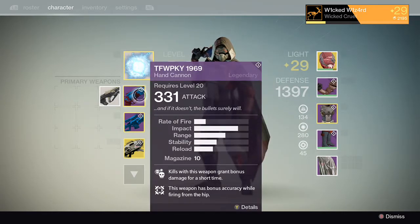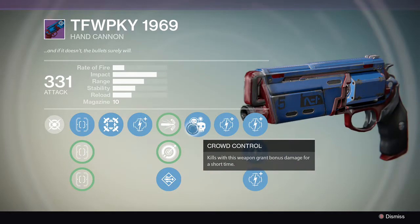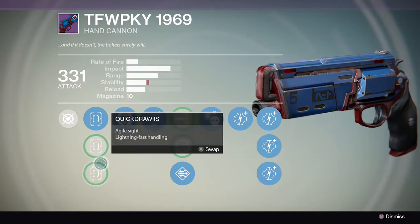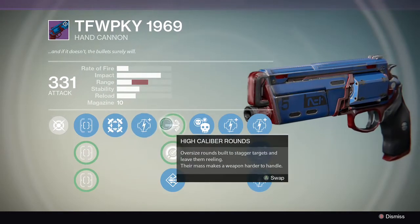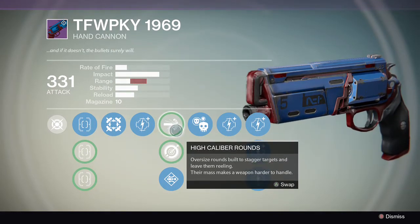PFWPKY 1969 — most likely an acronym for 'The Fall Will Probably Kill You.' Crowd control, hip fire. Sight perks don't seem to make too much difference except for reload speed. High caliber rounds lose a lot of range — as you can see I prefer to go with the extended range; I like to keep my distance.